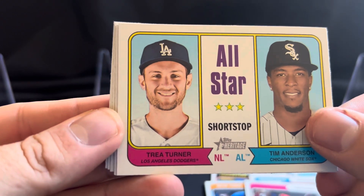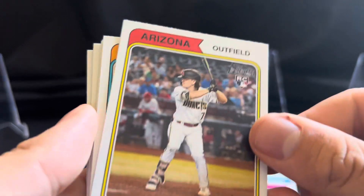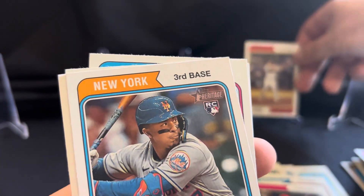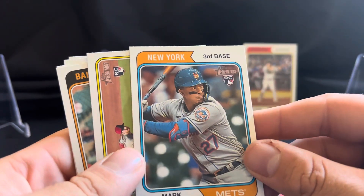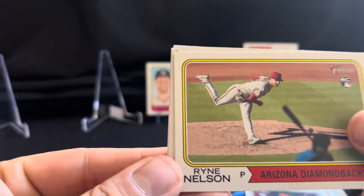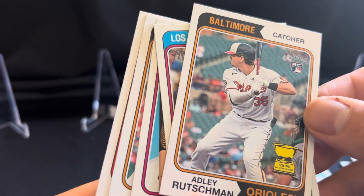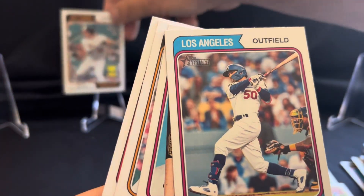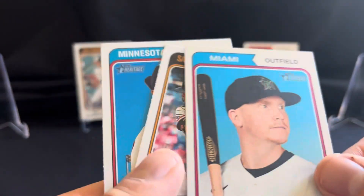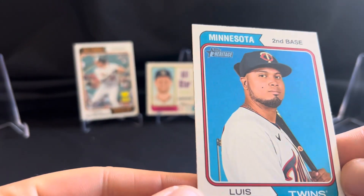Got All-Star Shortstops — Trey Turner and Tim Anderson. Got a rookie, Corbin Carroll. Mark Vientos. Rain Nelson — rookie. There we got the Adley Rutschman rookie. Mookie Betts. Garrett Cooper. Joc Pederson and Luis Herrera.